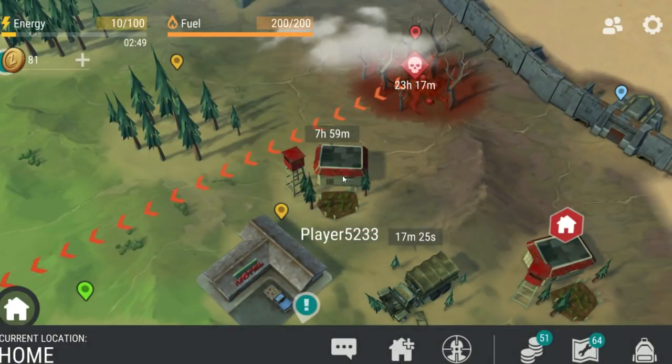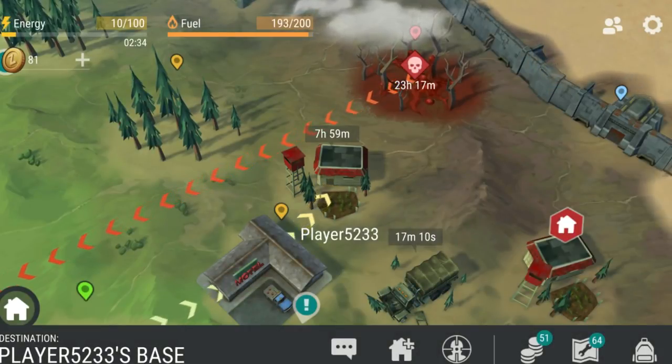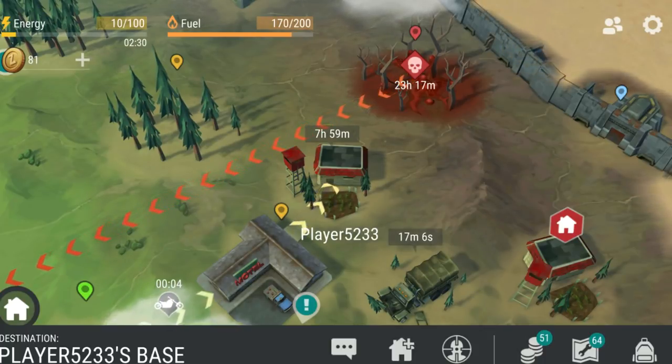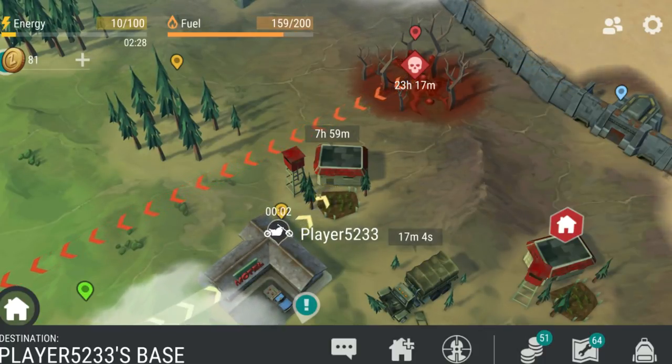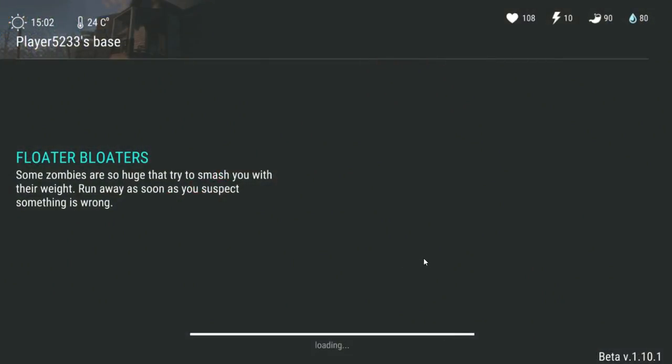Who are we raiding? We're raiding player 52-33. That isn't always the best start when their base has a numbered name, but I'm not going to judge it too early — let's get in there and see. Oh, there's a convoy airdrop. So even if we don't get anything that good on the raid, we can go over to the airdrop in a convoy — maybe even get a finger and open the room in the bunker. I don't think I've ever actually done that yet.